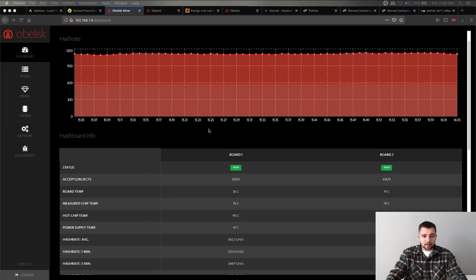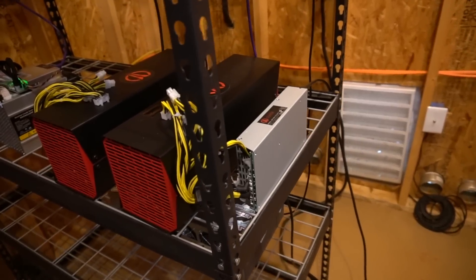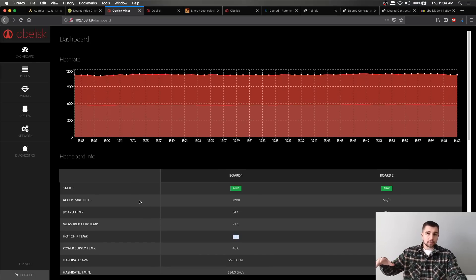I've noticed that these miners — the DCR1 and the SC1 — run a little hot, all things considered. It's in an air-cooled mining shed right now, getting blasted with 40 to 50 degree Fahrenheit air. You can see the hot chip temp is going to be around 88 degrees Celsius. Nothing to worry about, but obviously the cooler a miner can run, overall it's always ideal.